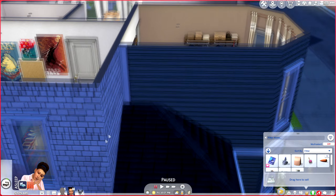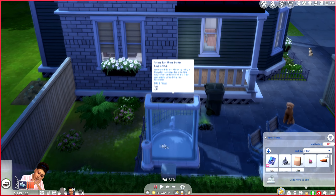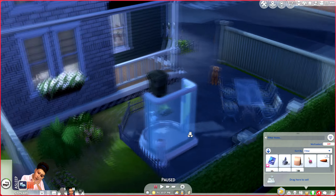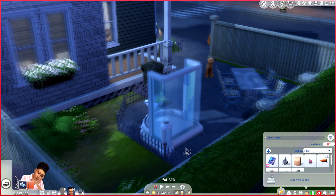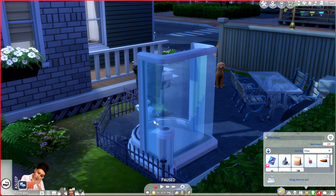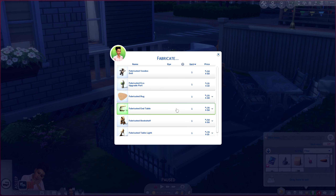Get your Sim up to a high enough level — it matters because the higher their eco level or handiness level, the more options they see. As you can see, if I click on it, you can fabricate eco upgrade parts, and the higher your level, the more upgrade parts and options you'll see here.